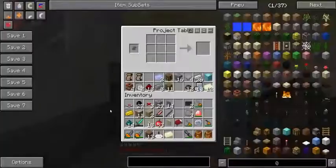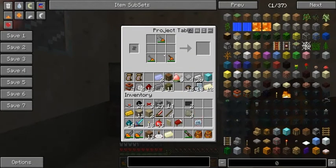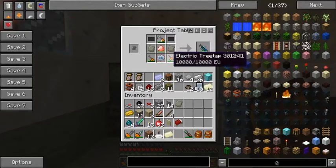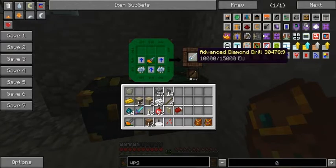I think it's about time to compress my inventory. I'll take three electric tools, an energy crystal, an advanced circuit, two carbon plates, and two advanced alloy — that'll get me a gravity tool, so my three electric tools will now be one. I'm going all out with the upgrades — advanced diamond drill, how fun.